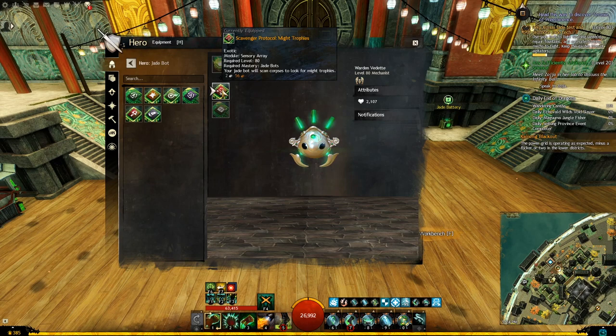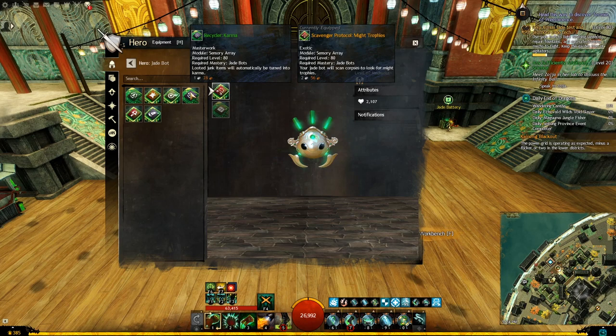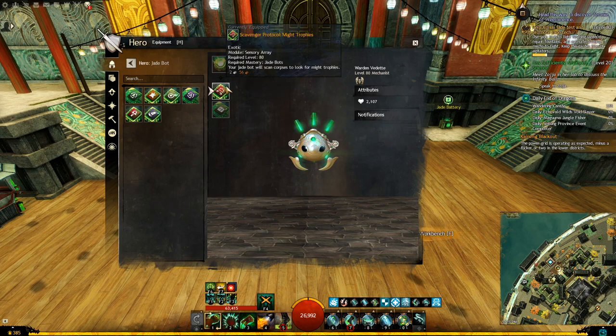In the first module slot, the top one called Sensory Array, we can equip all the recyclers like the Jade Sliver, Karma, Bloodstone Dust, and such. You should know that at the moment I'm recording this video, they are currently disabled. They have been working before and I have some footage to show you how they work, and I'm pretty sure they will get fixed very soon. We can also use any kind of scavenger, and there are multiple types: leather, might trophies, magic trophies, and more. I will show you later in footage how they work. We can also equip a mount energy booster, which will work on all your mounts and increase your energy regeneration based on the tier of the booster.